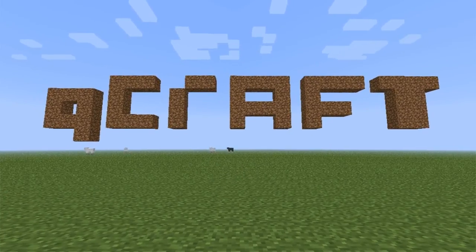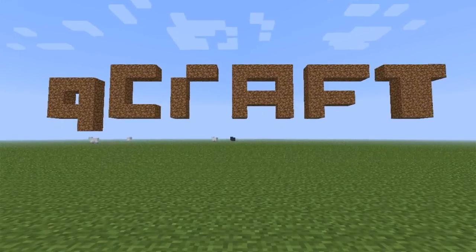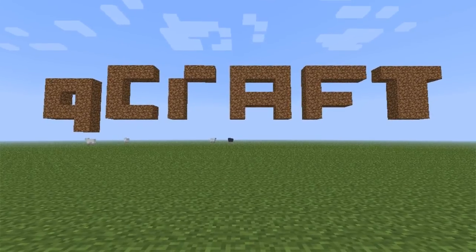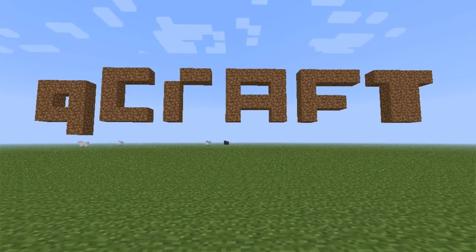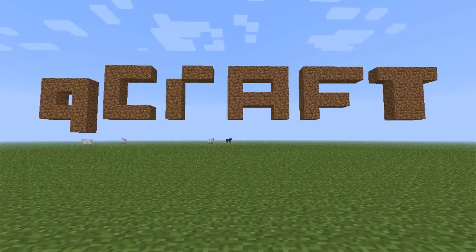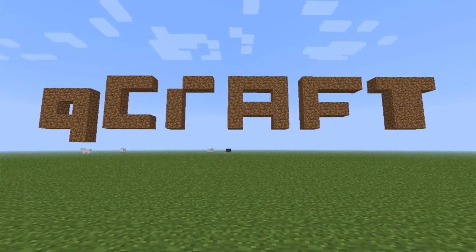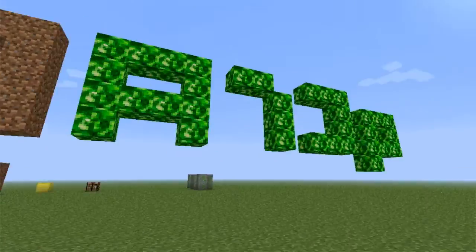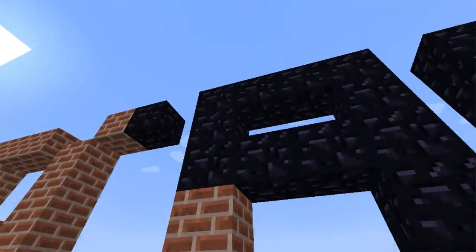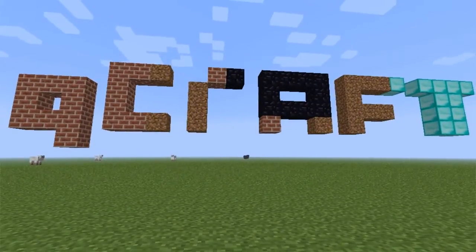The mod is currently in its first version and is based around quantum mechanics and superposition. I am not a scientist, but superposition, as I understand it, is that any object that has multiple states can simultaneously be in all those states until it is observed, at which point it becomes one particular state. So if we take this QCraft logo that I've quickly crafted here and just run through and swap, it changes. These are quantum blocks that have the property set so that if you are observing them from a particular direction, they actually change.